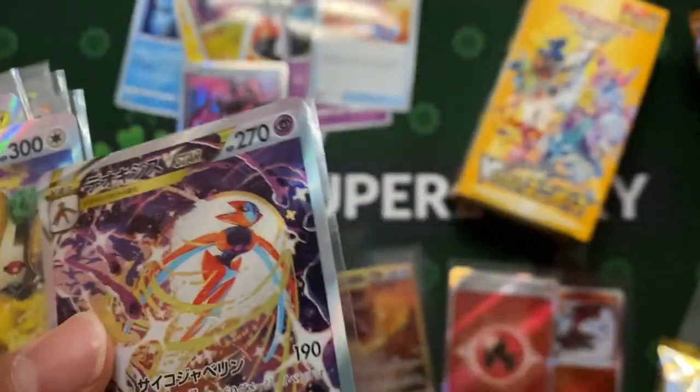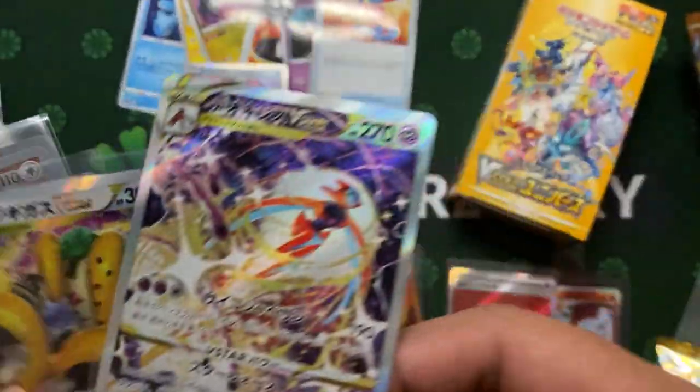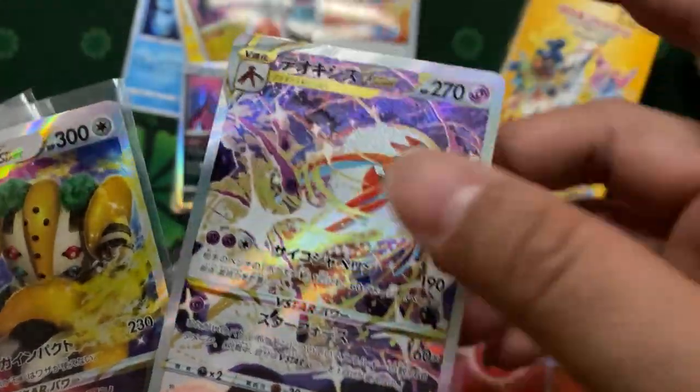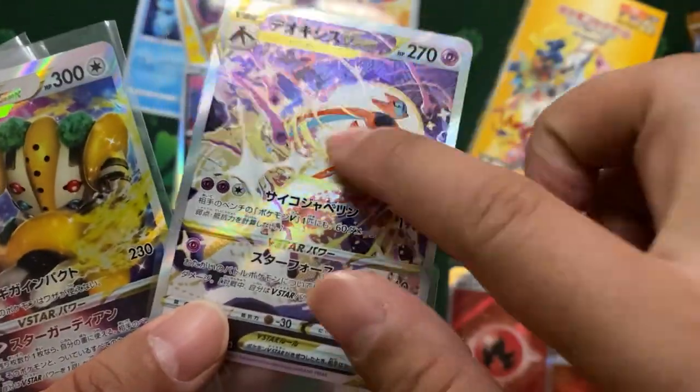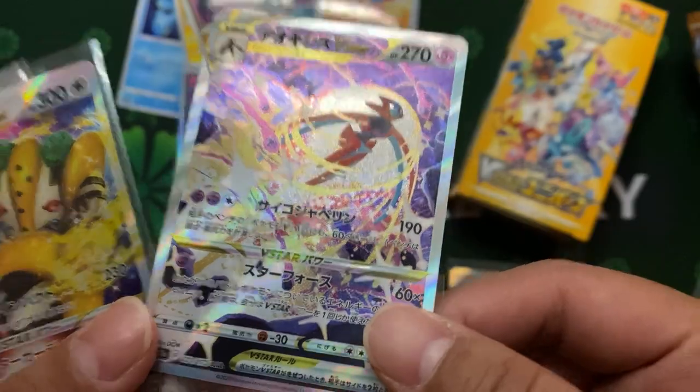Oh, I think this has some... SAR, guys. This is a SAR. Oh my goodness! Sorry guys, these are the basic SAR. And this is our box hit SAR. So guys, those who are buying V Union, you get one of these. So this is our SAR hit.